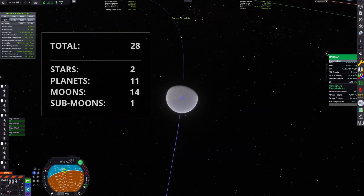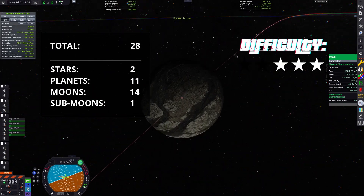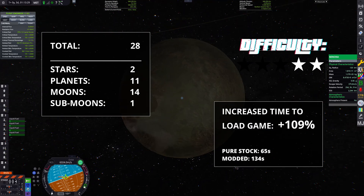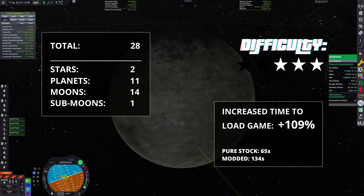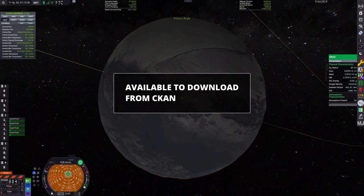Galileo's Planet Pack adds 28 new celestial bodies substituting the stock ones. I rate the difficulty a 3 out of 5, and I experienced a loading time roughly double that of the stock game. You can install this mod from the CKAN app.